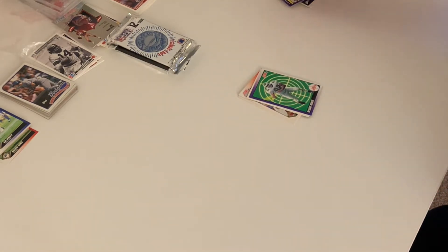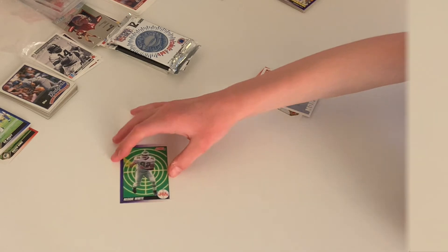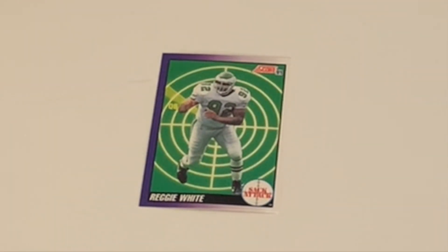Now let's move on to the special Sack Attack card — we got a Sack Attack red card. As you can see in the background it shows a radar, like a storm radar, and instead of 'storm' it shows the letters Q and B — getting the quarterback.